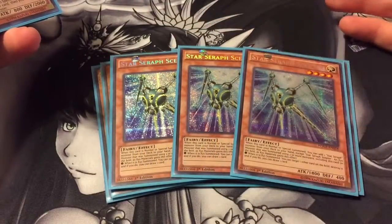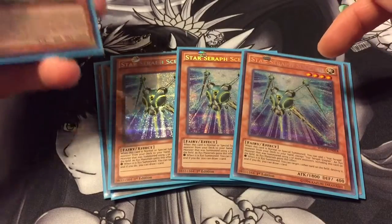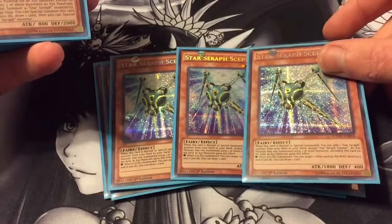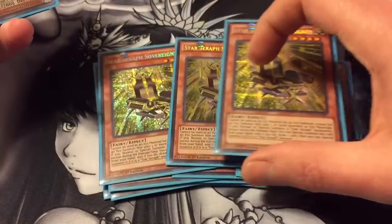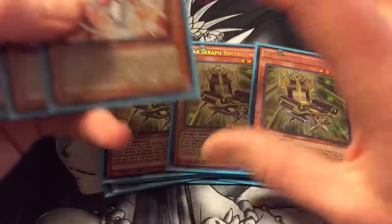Then we got triple Star Seraph Scepter. It helps make the deck a little more competitive since you got the stick and chair combo. Really great card — can pop stuff when you go for three exceed, and then you can get a draw. And triple Sovereignty for more draw power and easy special summoning. Great card.